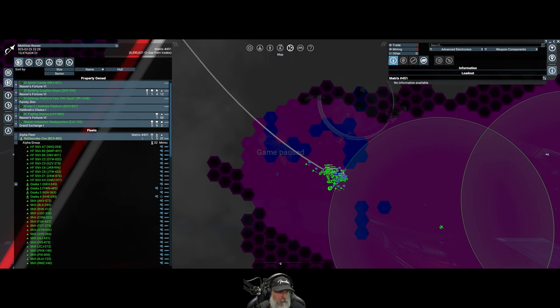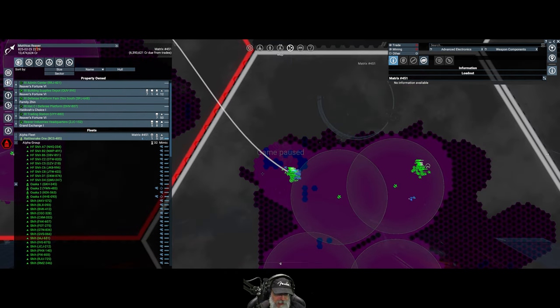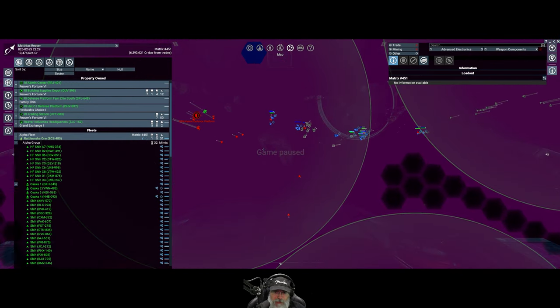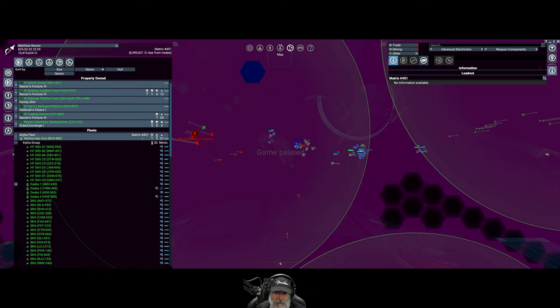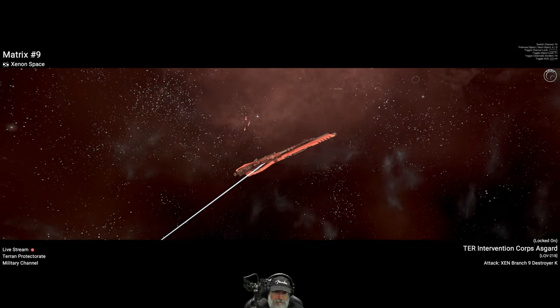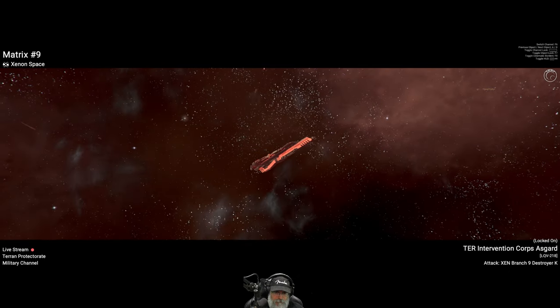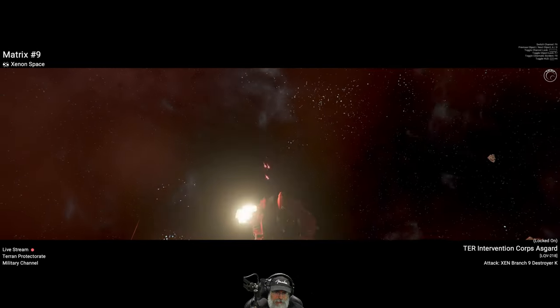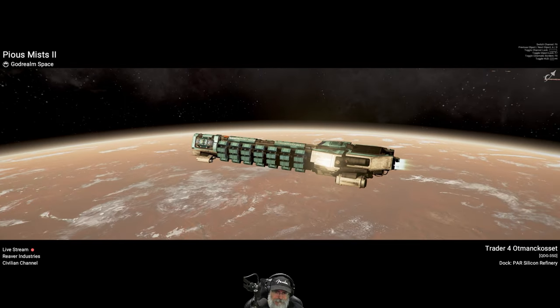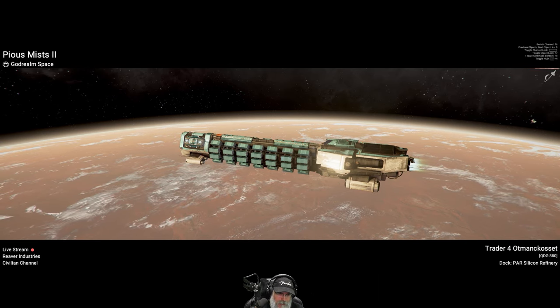I'm going to wait for those Shis to cook up and get them out to me. Once they get back, we'll start our push into Matrix 9. In the meanwhile I'll keep an eye on what the Terrans are doing. It switched over to Trader 4 in our Vulture. It's the usual story - if we want to get a job done, we're going to have to do it ourselves.